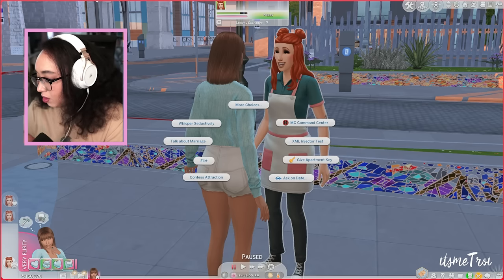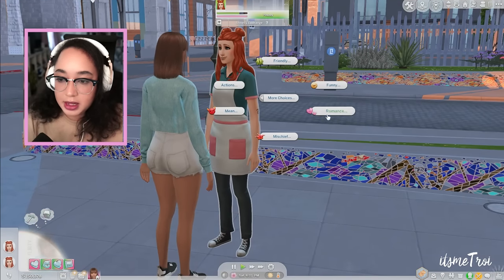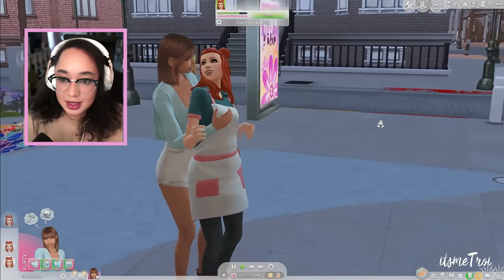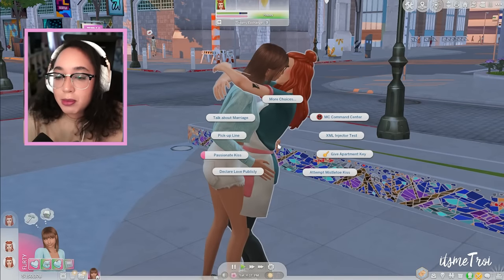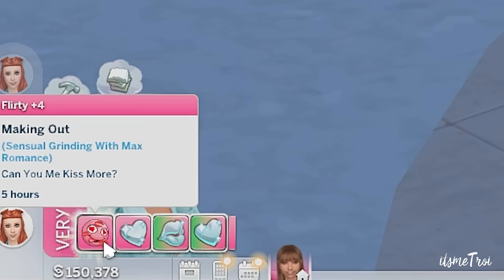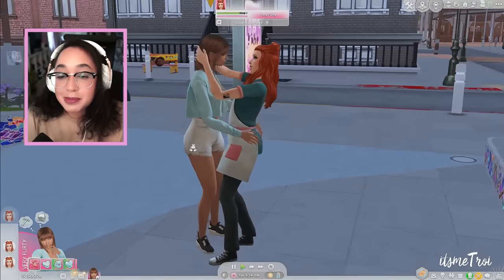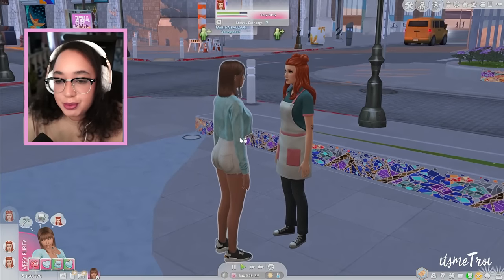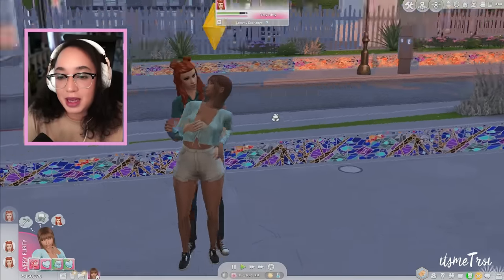I queue up the next interaction — passionate kiss. The animations are so smooth, they should honestly be in the game. While they're in a nice embrace you get some nice making out, and then we're just in a very flirty mood. This mod is perfect at all relationship levels. Low key, can we please get some kits that give us new animations?